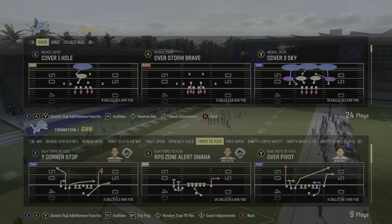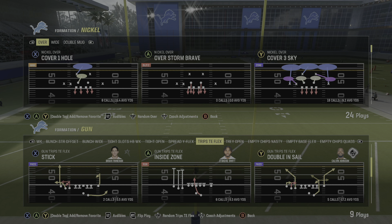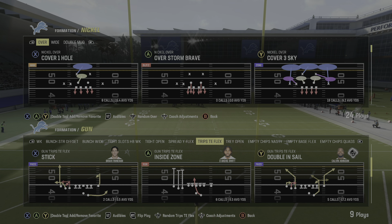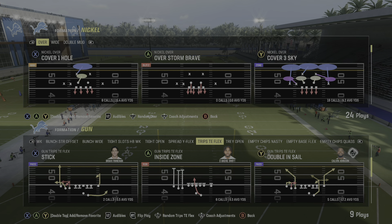The next play we're going to talk about is one of my favorite plays out of this formation. It's gonna be the double in sail on the right side of your screen. We have a couple solutions here against man coverage and zone coverage that you can utilize in Madden 24.